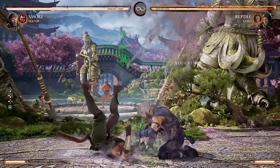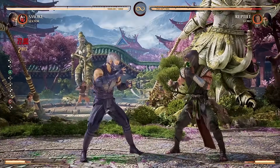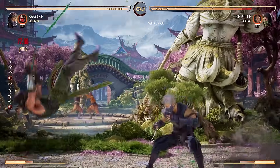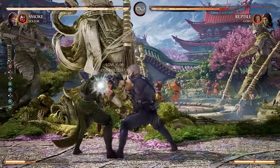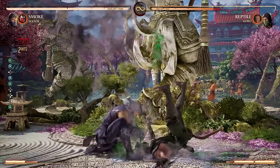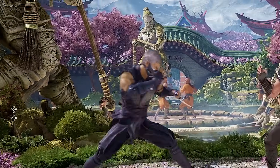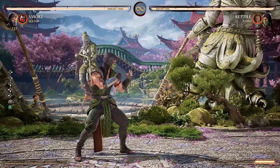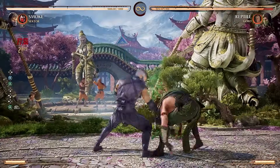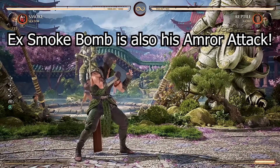Next up, we have Smoke Bomb. This attack hits overhead, which can make it a very annoying 50-50 when mixed in with Smoke's teleport. The opponent's never going to know how to block. Some strings have overheads and lows, then lows and overheads, and on top of that, his special moves are also a 50-50. The EX version turns him invisible, and he can attack on the way down. In other words, if you spend the bar, this move is the stuff of nightmares.